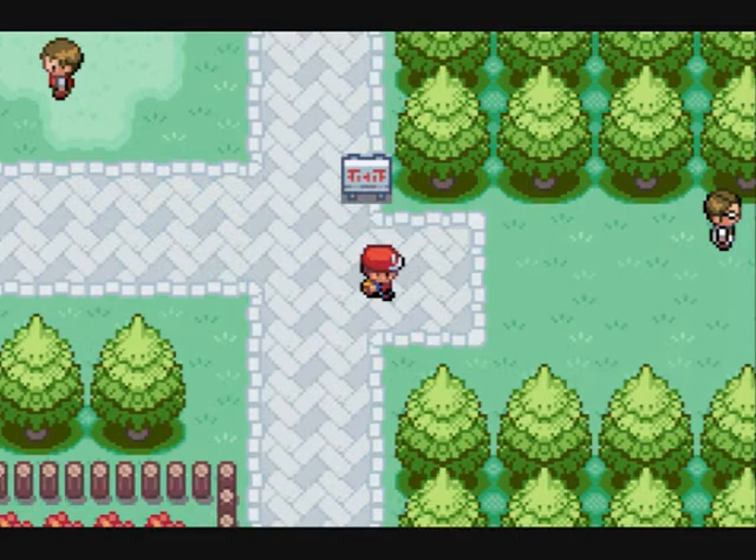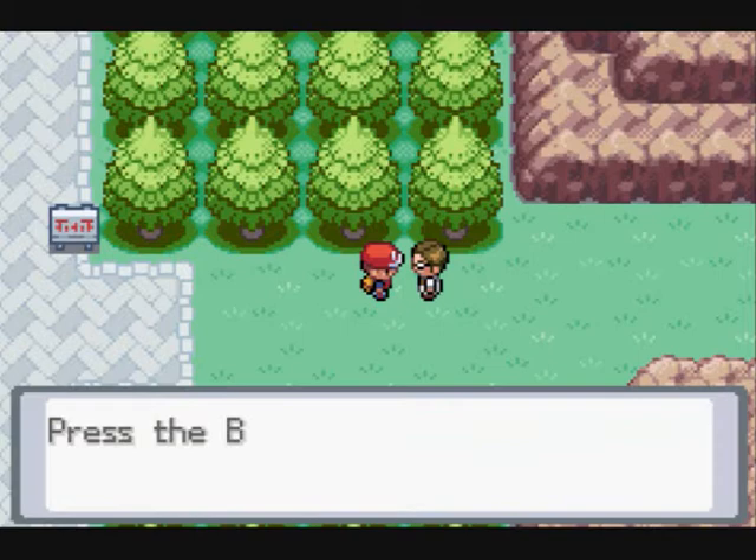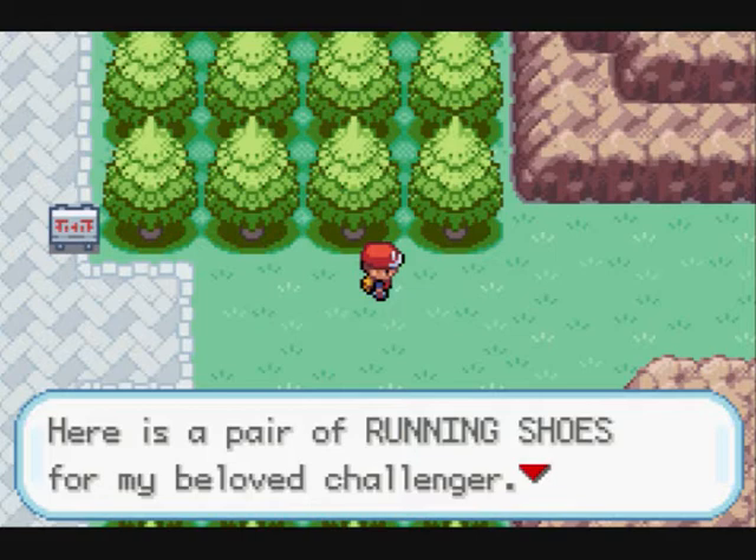All right guys, it's SG and welcome to part 6 of my walkthrough. In today's episode we finally get to leave Pewter City after having that match with Brock. When you try to leave east of Pewter City you'll see Professor Oak and he'll give you the running shoes, which makes you run faster by pressing B. He leaves you and goes back to the lab.